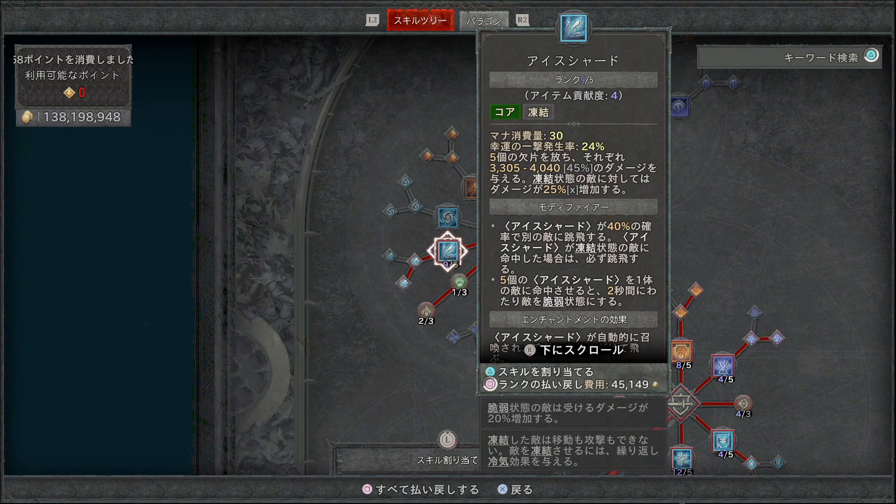今回のビルドの要となるアイスシャードはマナ消費30、幸運の一撃24%で5個の氷の欠片を放ち、それぞれ3300から4400のダメージを与えます。凍結状態の敵に対しては与えるダメージが25%上昇します。